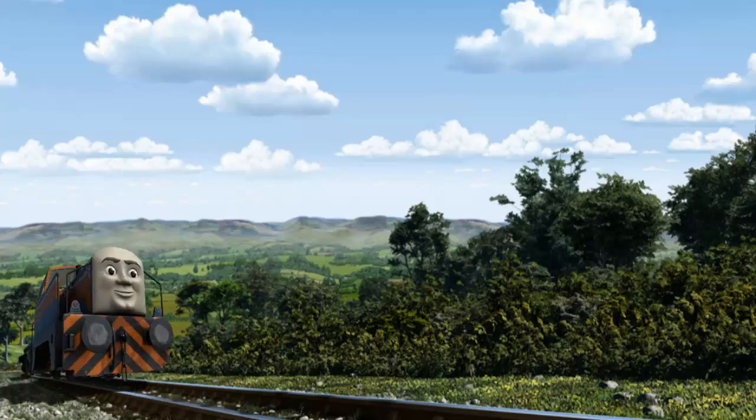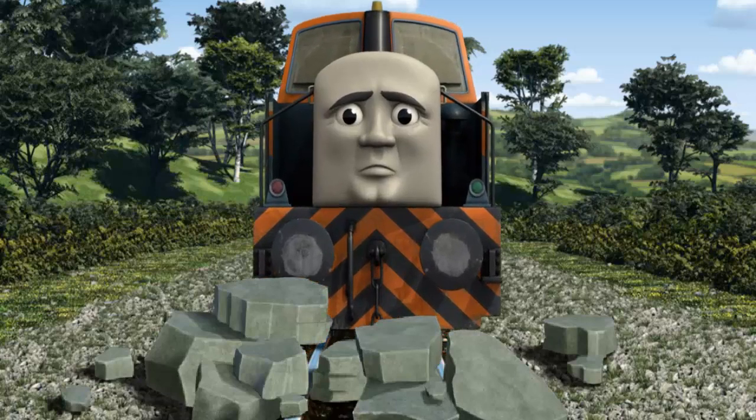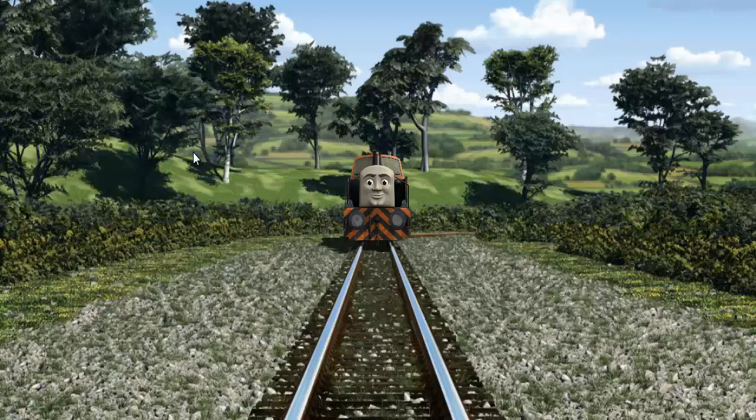Help Cranky find the green flatbed with a purple flower. There you go. Den went through the countryside. Suddenly the tracks were blocked. Den had to stop. He would have to go another way. Find the track that goes nearest to the smallest rock. All clear.